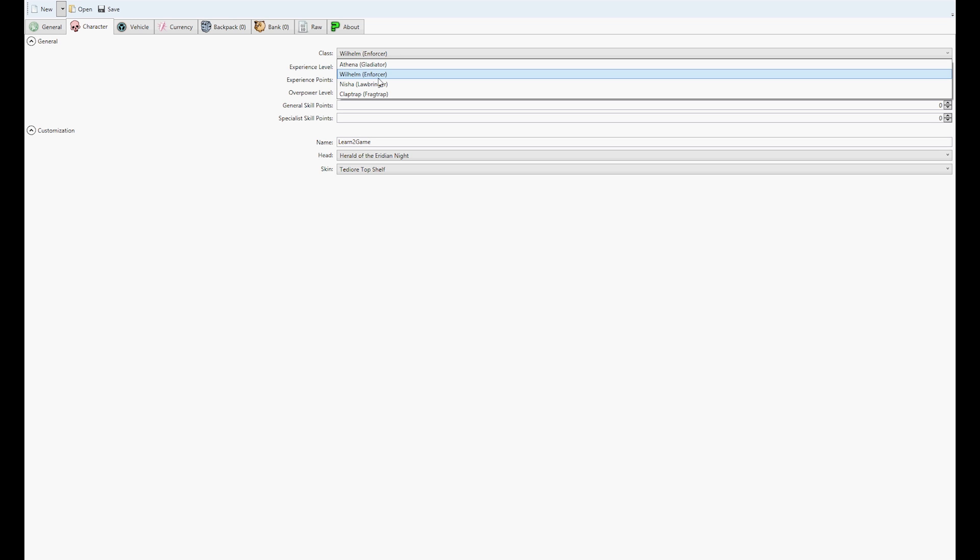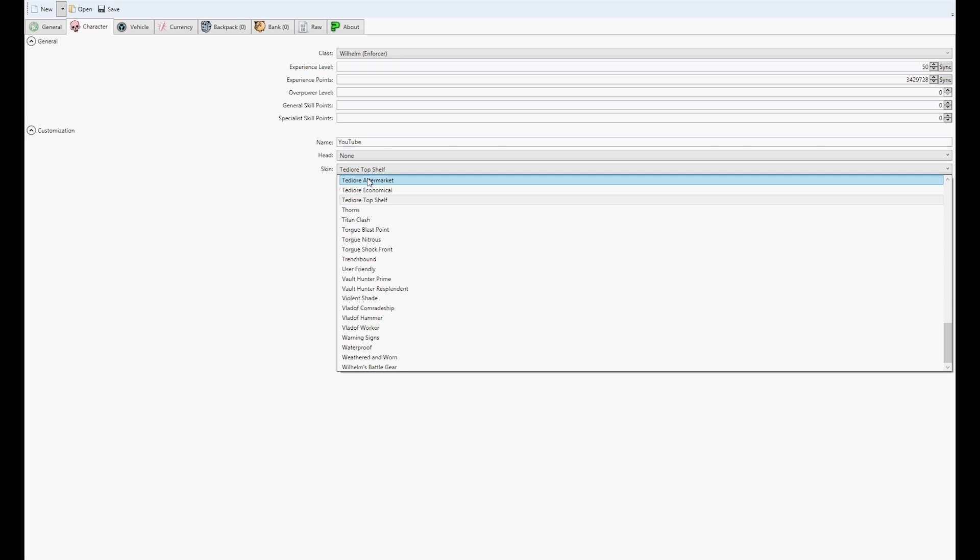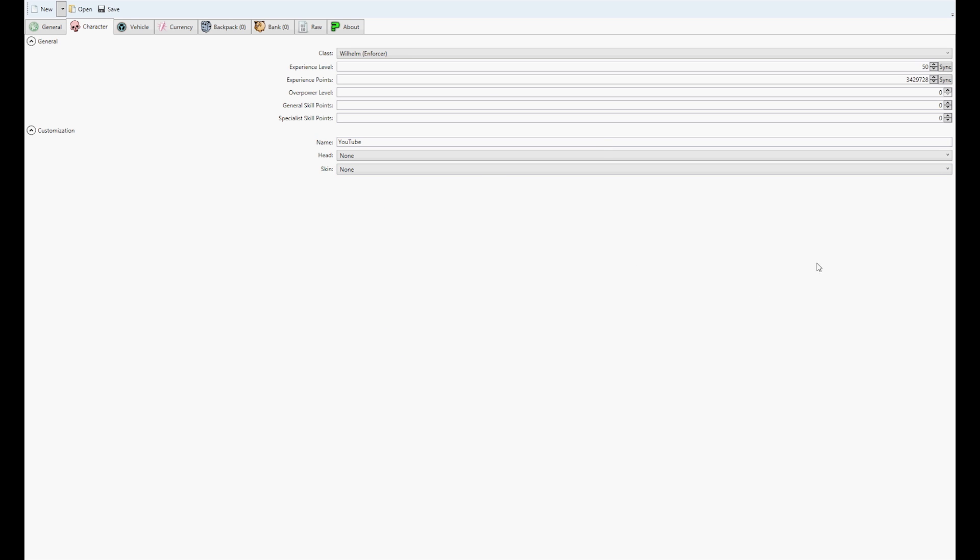For the sake of this video I'm not going to be doing that. But if you do want to change class — say you're Athena and you want Wilhelm — you select Wilhelm, save it, and now you're Wilhelm. If you want to change yourself to level 50, you go to the Experience Level, type in 50, and then sync your experience with it. For Overpower, General Skill Points, and Specialist Skill Points, you really don't need to touch that. Just to show you how the name works — the name was Learn2Game — I'm going to put it to YouTube. And now I'm going to change the head to none and the skin to none as well, just to show you how it will actually change your head and your skin.